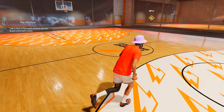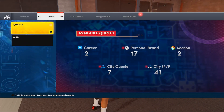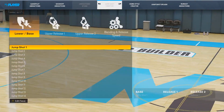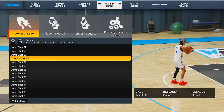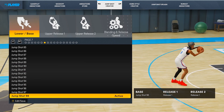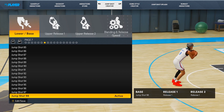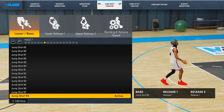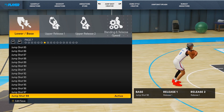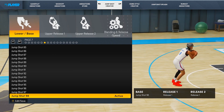Let me show you guys how to make this jump shot. Go to My Player, then Animations, then Jump Shot Creator. For your lower base, go to page 7 and select Jump Shot 98. This is one of the best bases in the game. According to 2K Labs, Base 38 and D-Wade are also among the best bases, but I personally prefer 98. If you want the absolute best, you can go with D-Wade or Base 38, but Jump Shot 98 is the one for me.